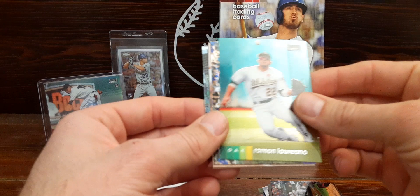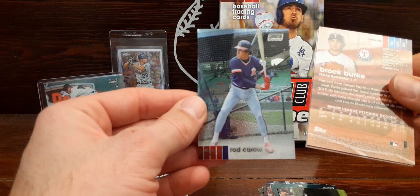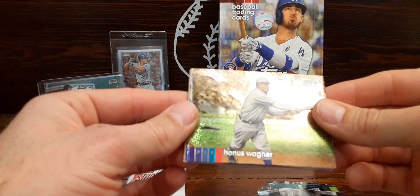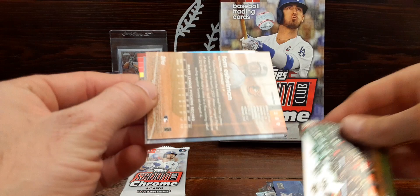We've got Danny Santana, we've got Loriano, Luis Urias — laid out for that one, that's pretty cool. Rod Carew. Big Pappy and Rock Burke — little rookie refractor there. A couple left. I thought maybe we'd score a numbered card but that weird looking Springer may have been our oddball one. Hyun-jin Ryu. Soroka — that's a cool one.